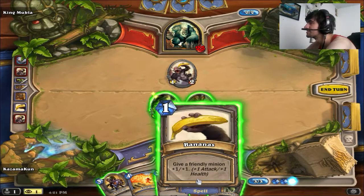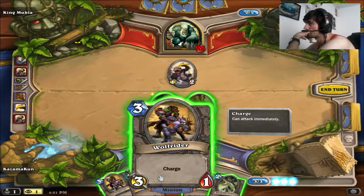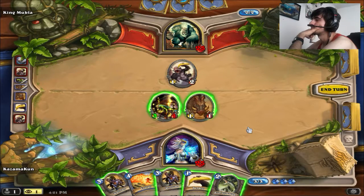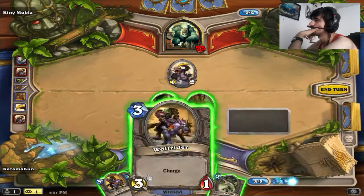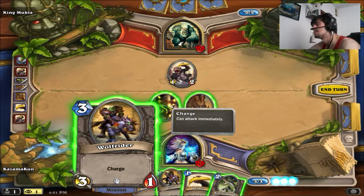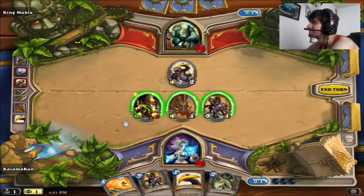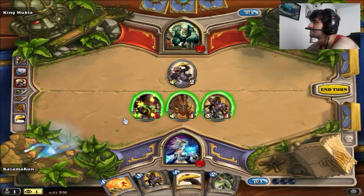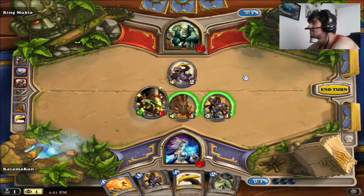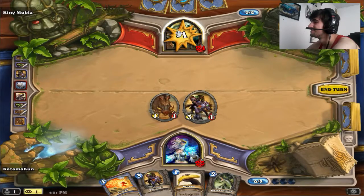Here's your option: if you play the Wolf Rider you'll have to trade one of your 3/1s into his 1/2 because he'll trade pretty easily. If you buff the bananas on the boar or on the Murloc Raider it gives you more survivability. He might have an AOE clear but it's been a while. The Wolf Rider is more aggressive and the River Crocolisk is more for tempo and control. So I'm going with Wolf Rider. You can go all face and deal 7 damage — he'll be at 18, threatening lethal quicker. But I think it's safer to clear the monkey first. We saw what happened last time — he got plus two plus two on everything. That's why clearing the board is important.